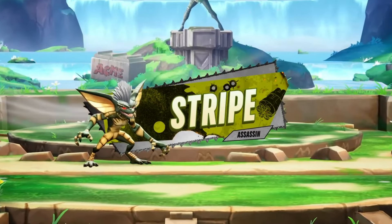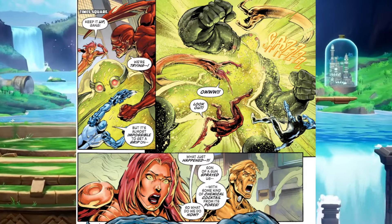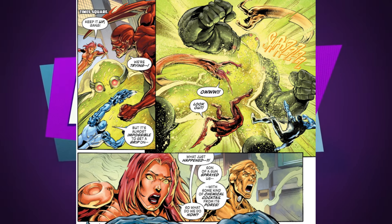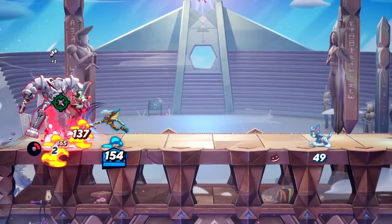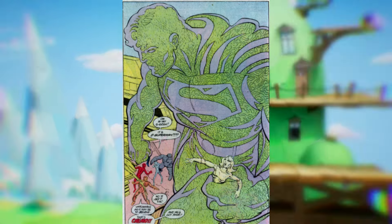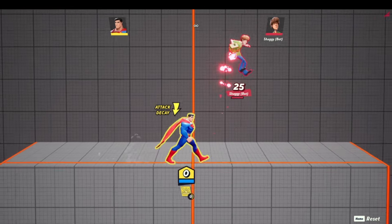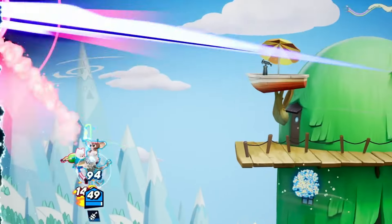For Chemo's neutral air, he would use an ability he has in the comics — his use of his pores. He is able to spray chemicals out of pores on his body, and in Multiversus the spray would cover all around him and damage any opponents it hits. For his forward air, he would transform into Superman, which he does do in his comics. He would use the same move as Superman's laser eyes. I think Chemo could quickly transform into Superman and shoot laser eyes forward — a fun comic reference, even if some might see it as copying Superman's move.